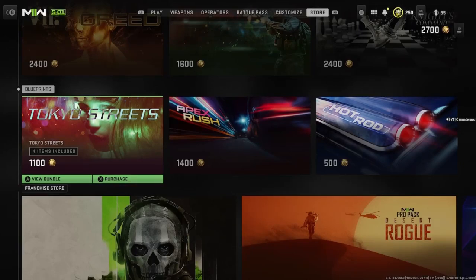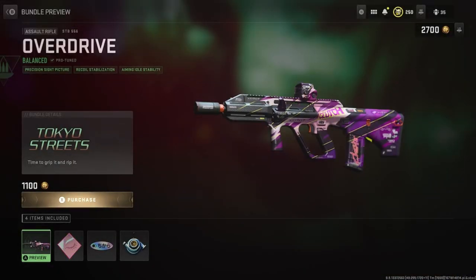Back with a new Modern Warfare 2 bundle in the store today — we got the Tokyo Streaks, four items included, 1100 COD points. Let's see what we get here. You get the Overgrown STB 556 blueprint with Balance Pro Tune, Precision Sight Picture, Rico Stabilization, and Aim Idle Stability.